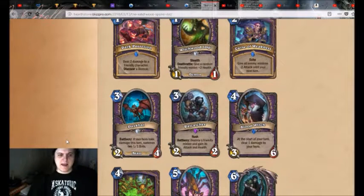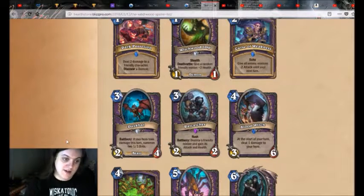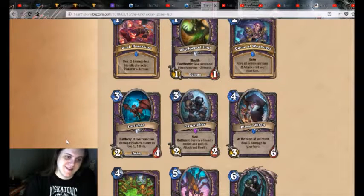Coming out later instead of immediately makes it generally better against AoE — if they AoE down your Imp Gang Boss, you're still going to be left with a 1/1, whereas here you get nothing. Also, the conditional is really kind of rough on this. There's not that many deal-damage-to-yourself triggers. The idea is you have Flame Imp and Vulgar Homunculus as the ideal minions to have curving into this, and if you have those, this is probably really good. Does that mean the existence of those cards makes this good enough to put into a Zoo deck? Maybe. Probably not, but maybe.